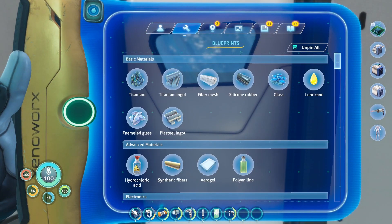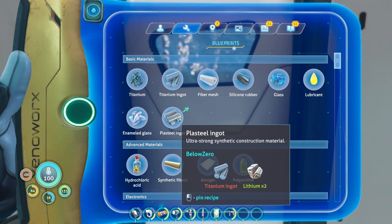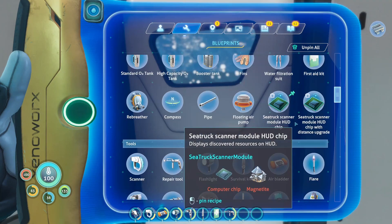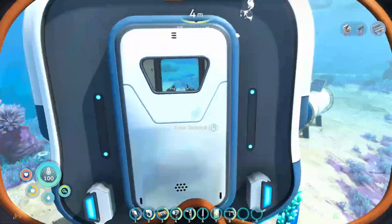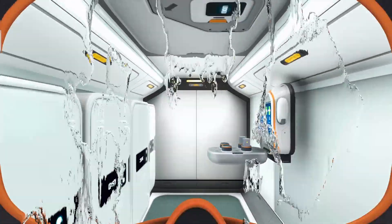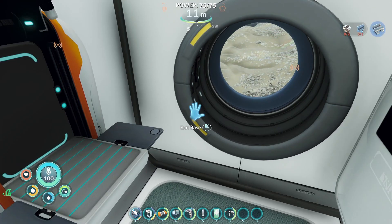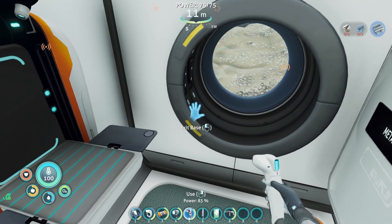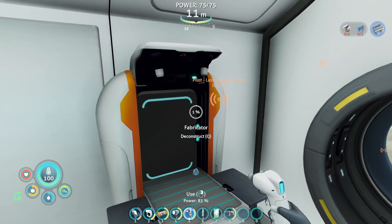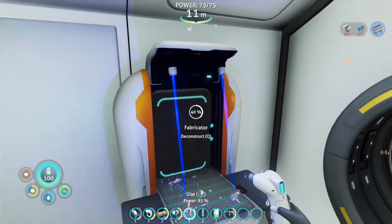Either way, I'm going to clear these blueprints because that's not what I'm kicking off with today. I'm going to want to get a base going, so I'll need to come back over here. We're going to need — I think it's two of them — let's have a look: construction tool, yes, two titanium ingots for a large room. That's what I want to do because it's going to give us plenty of room to play with on a base, so we need to make two of those.